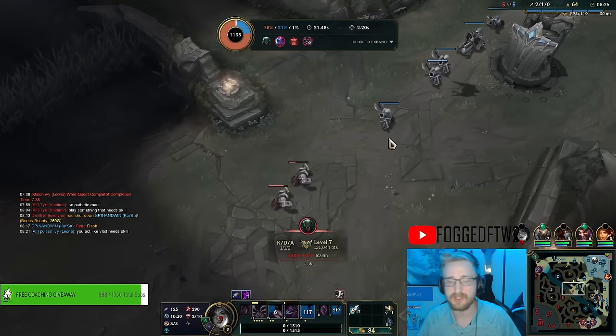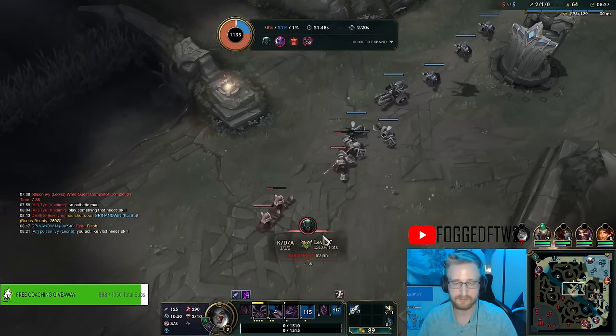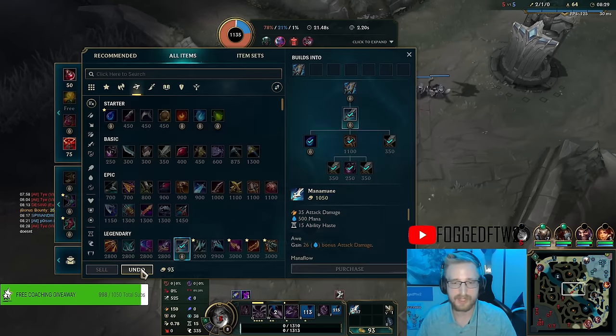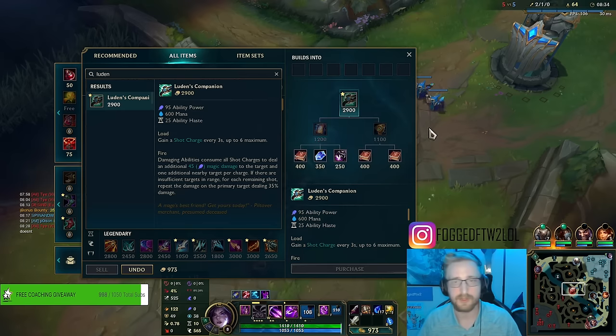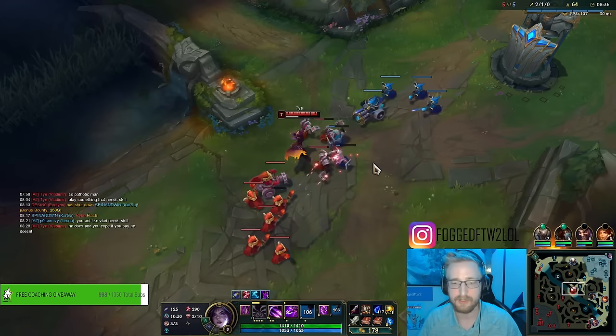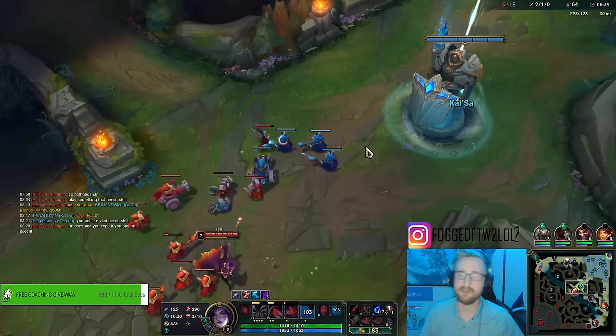I'll sell my Doran's Blade - actually, you know what, that does take away from my AD. Well, let's push towards Luden's with our extra gold, then we'll get a couple of Amplifying Tomes. I do have TP so I can just get back and win.